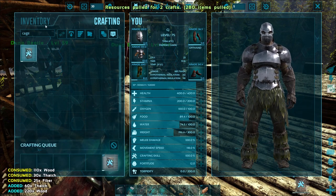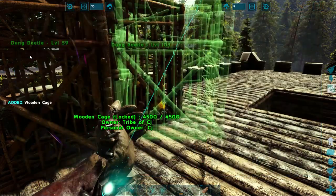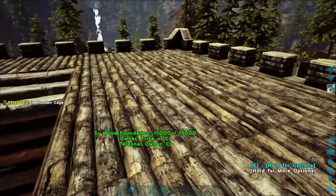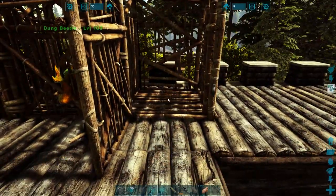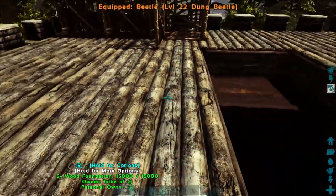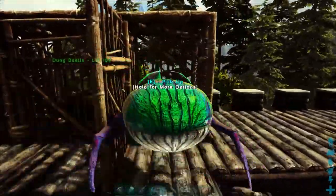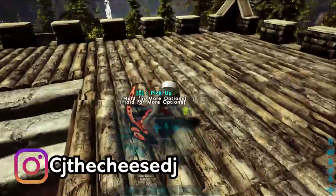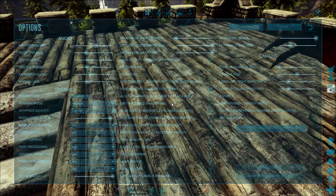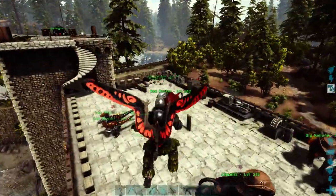We grab one of those cages and throw this other dung beetle into it. I'm gonna come back and straighten this one up — I don't think I have a ladder up here. In we go. I do not regret taming this guy whatsoever. Let me just check my settings real quick because I have a feeling everything is set to epic. Yeah, that's why everything looks so shadowy and nice — I had to change the settings to epic.